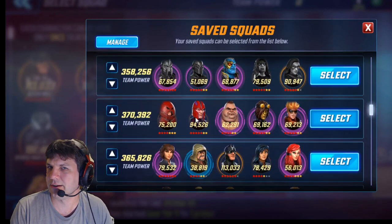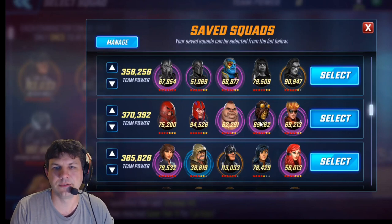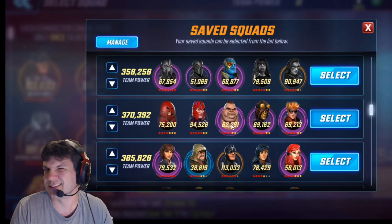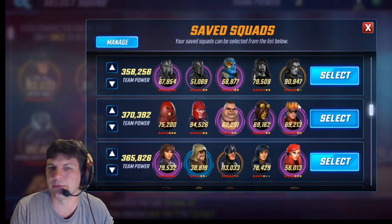I prefer the configuration with Blob in the middle, Juggernaut on the side, Magneto between them, and Toad and Pyro off to the side. Toad has a chance to dodge here and there so he can generally skip a hit or two from that splash damage from Blob.